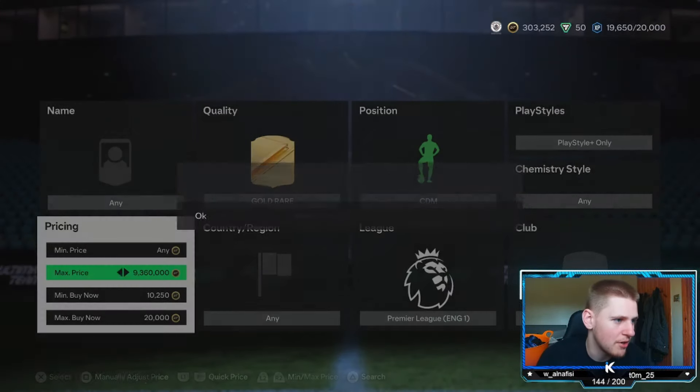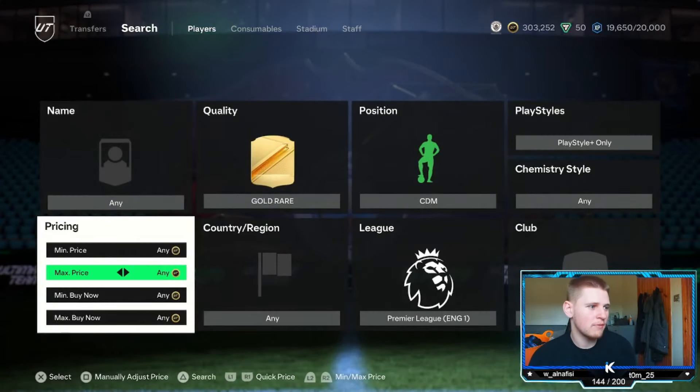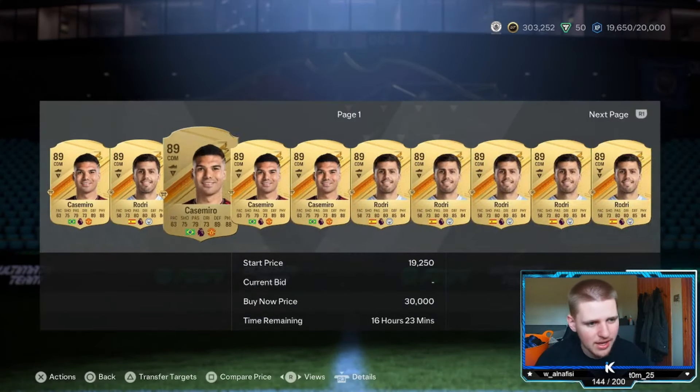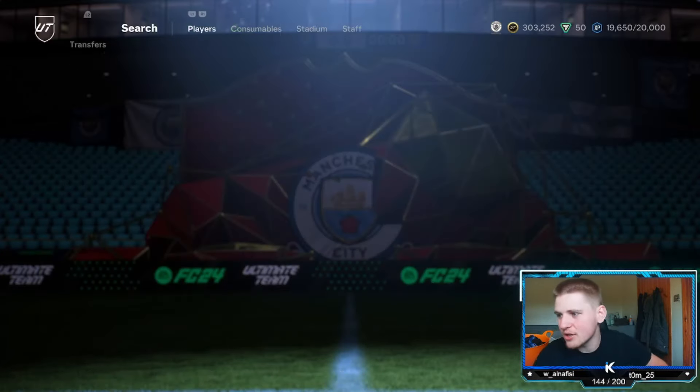Why not? Because if it works, there you go — easy profits. Let's have a quick look at the bidding. So obviously go minimum 10,250 and then go to 20K and let's have a look. The bidding — there are two players under an hour. It's not worth it.